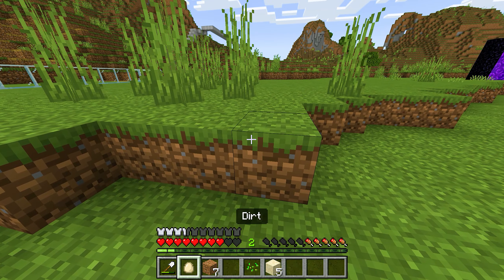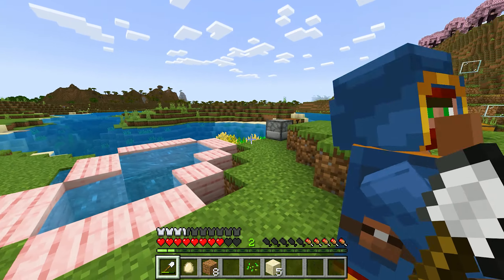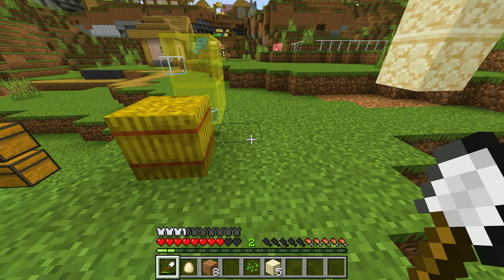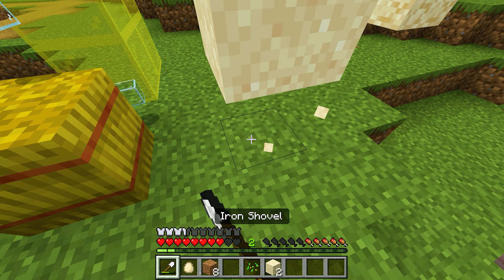Same as you can see with sandstone — regular sand will fall down when unsupported, but sandstone blocks stay in place automatically. Gravel also falls down in the same way as regular sand.